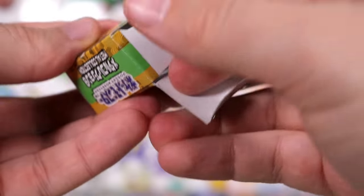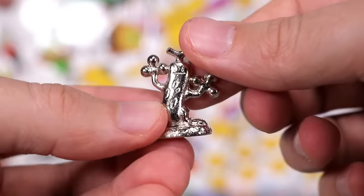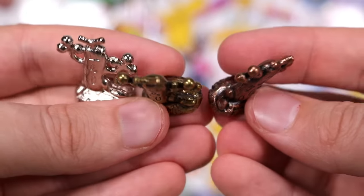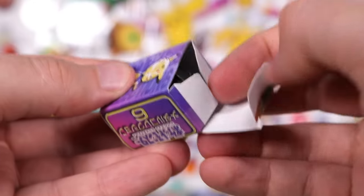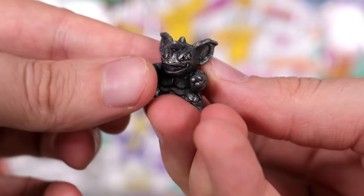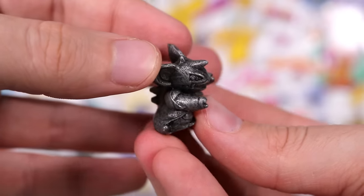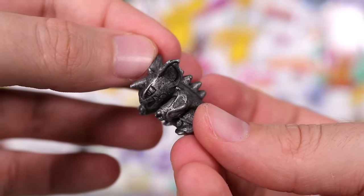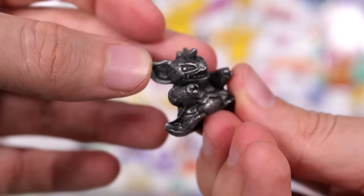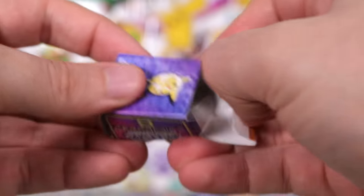Next, we have a Silver Sudowoodo — my boy! That's three Sudowoodos; they look so cool together. Next — okay, that is badass, that one has some details. Nidoking? Or Nidoqueen? I'm actually not sure. I see parts of both — I think only Nidoking has fangs. Maybe we'll see the other one if we're lucky.